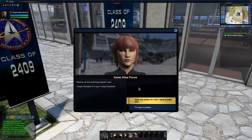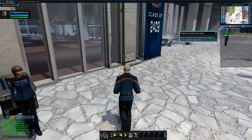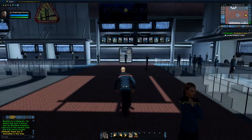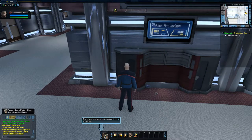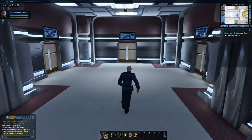'Captain Taggart expects all his top people to pass that program. Don't worry, you'll do fine — come on, I'll take you to the holodeck and set it up.' Setting up the training program now. 'I hope holodeck two is your lucky holodeck.' We have choices — I'll say I need a phaser. 'Phasers are in the lockers by the holodecks, you can grab one there.' Press the V key to scan the area — your tricorder will point you toward your nearest objective. The pistol has been automatically equipped.